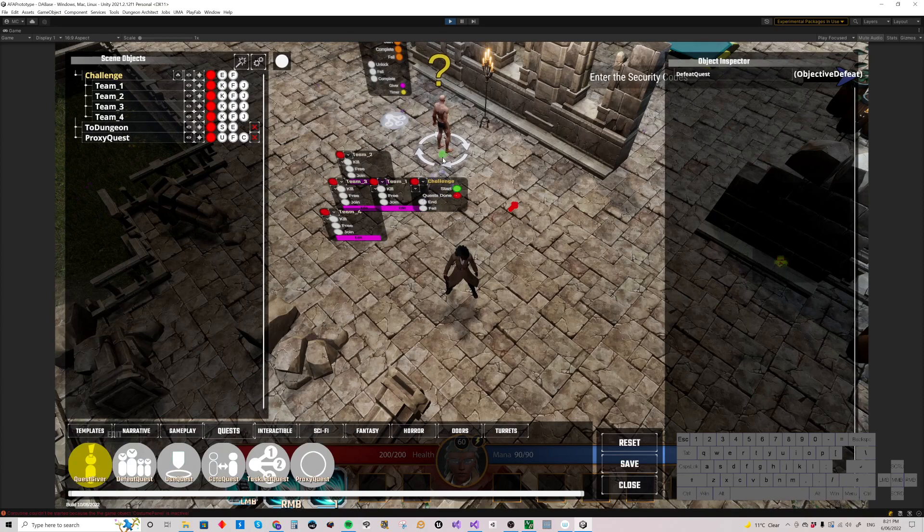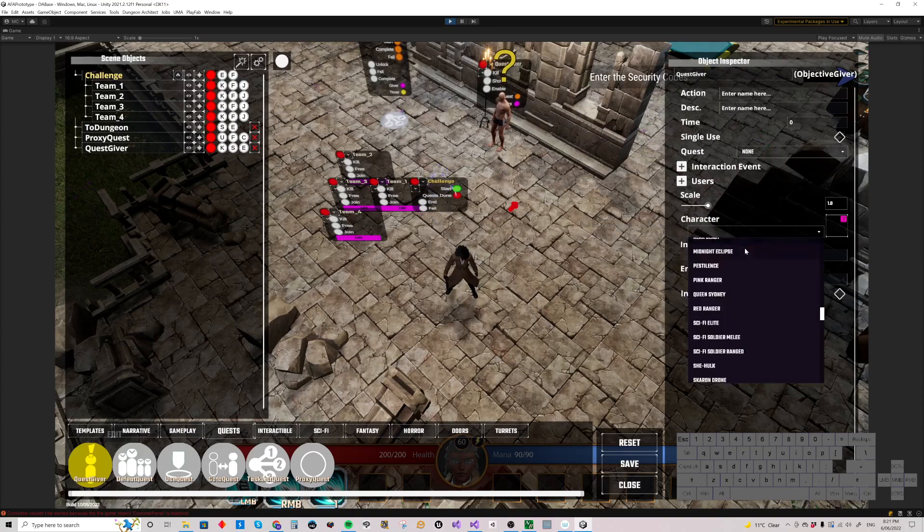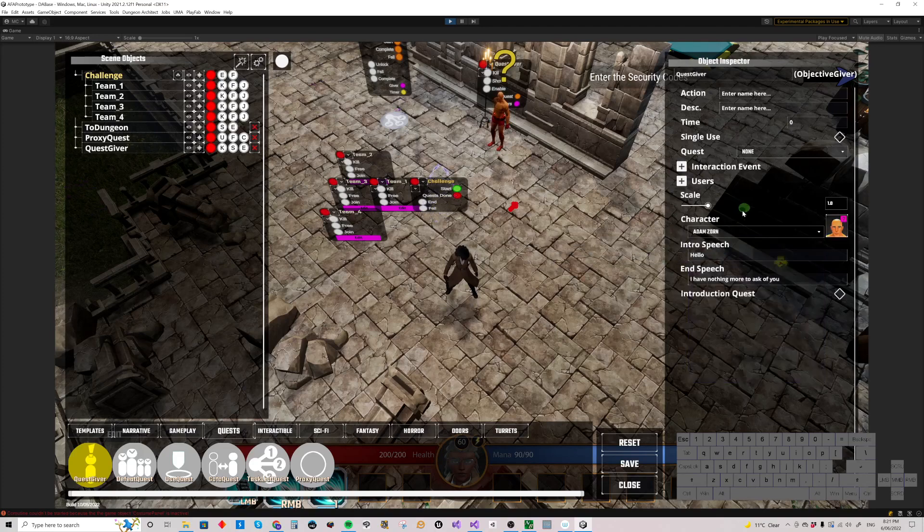Their object looks like a character - a sort of default dude in his shorts. You can place them at the level, and the question mark tells you they're the people you're going to talk to to get quests. When we place one, we can select a character who they're going to be. I'll select Adam Zorn, this robot character of mine, and rename the quest giver to Adam Zorn.